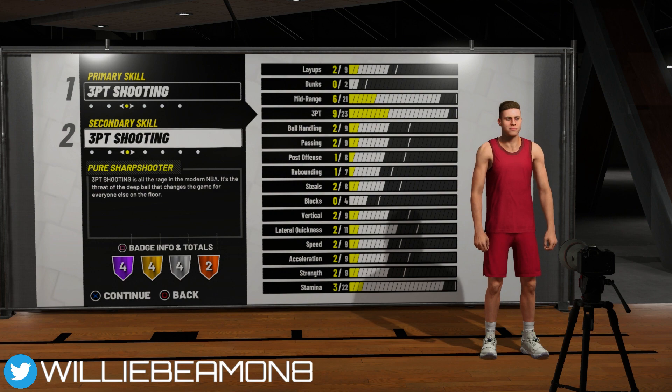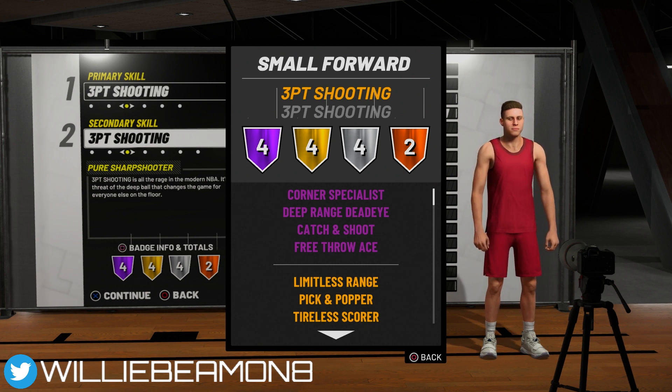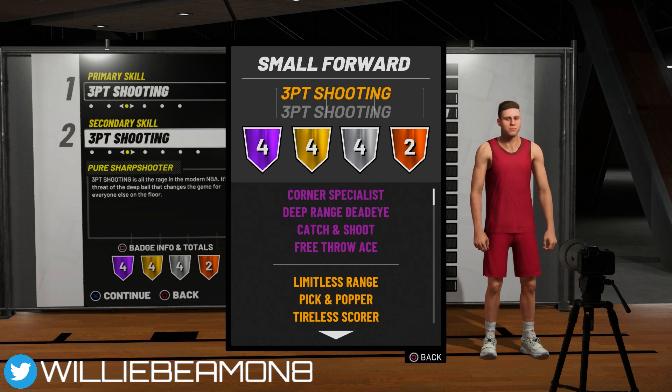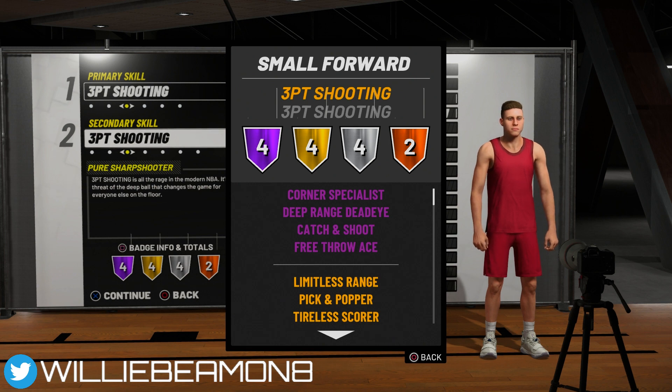The last thing on this screen is badge info. Press square on PlayStation to view your badges. Badges come in four tiers: bronze, silver, gold, and hall of fame — hall of fame badges are purple and the highest tier. Each tier takes longer to unlock: bronze is roughly 5,000 points, silver about 20,000, gold about 100,000, and hall of fame about 250,000 points. You must unlock them in order — bronze first, then silver, then gold, then hall of fame. They're difficult to get but make a significant difference.